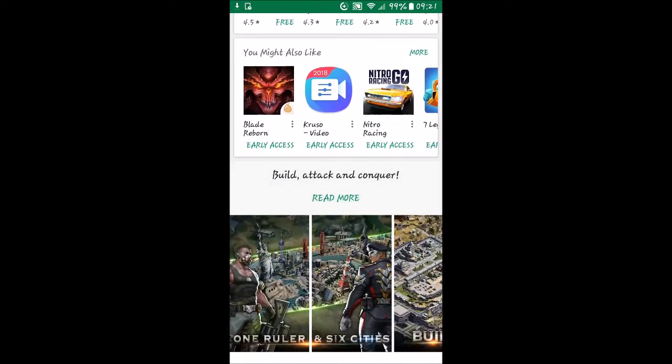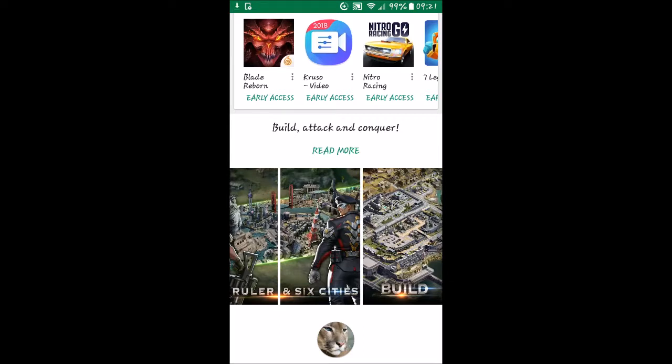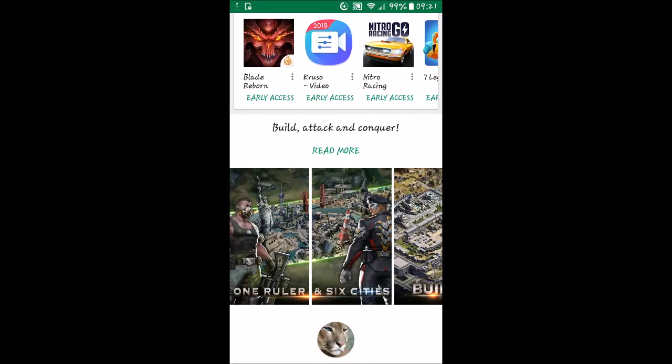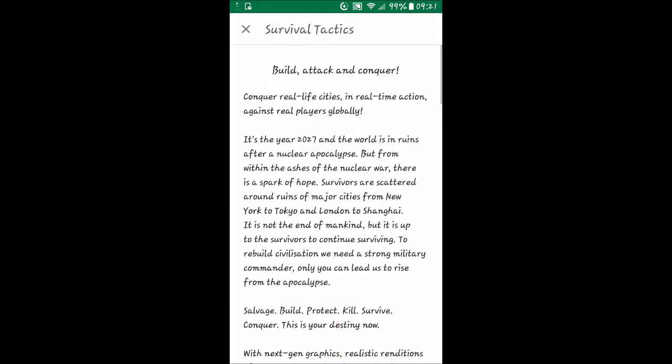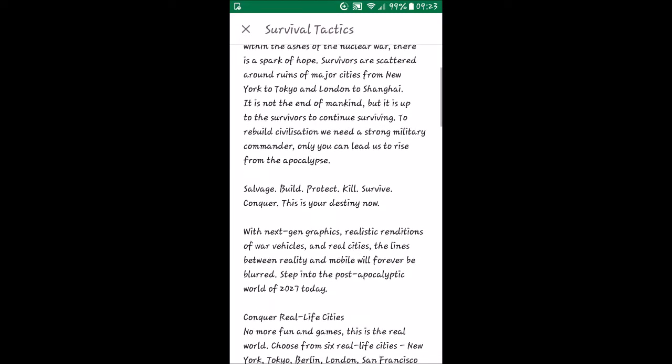Build, attack and conquer — there are some pictures showing what looks like building an army or towns. There are lots of games like that; maybe this one is a slightly different variation with its own storyline. I'm not going to sit and read through all of this — if you want to check it out, hit pause. It looks like the setting is around the year 2027 with a nuclear apocalypse.